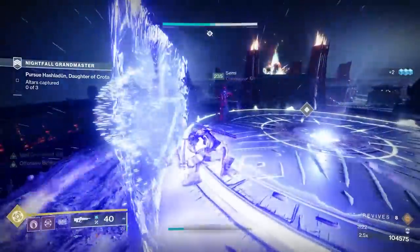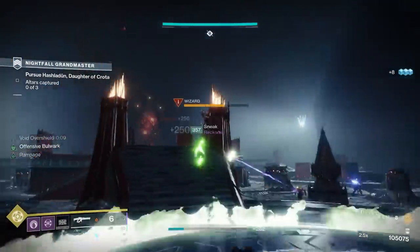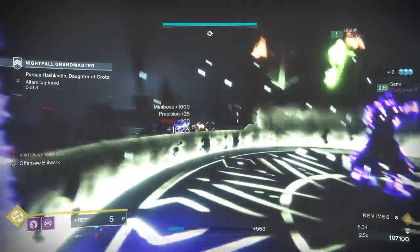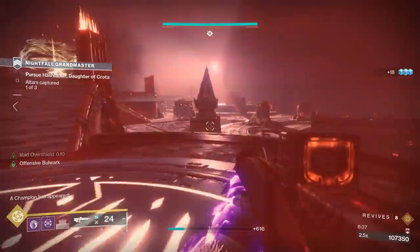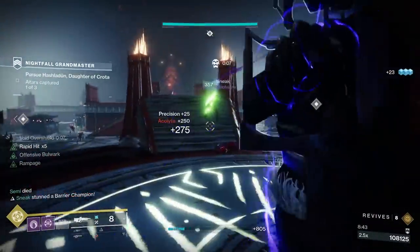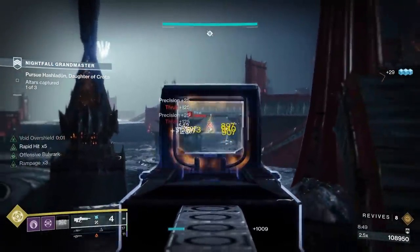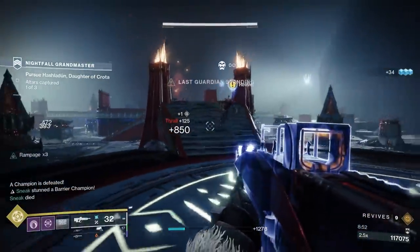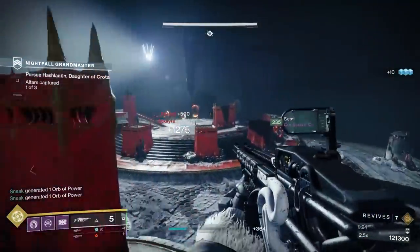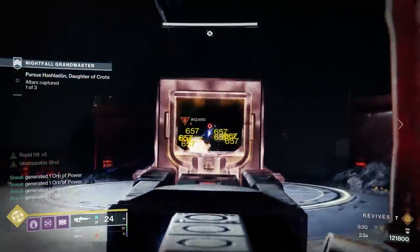Overall, the Scarlet Keep does not really get challenging until the end and even then, it's something you can take at your own pace. The boss room is really the only part I would consider difficult. A lot of this strike is broken into parts where your team has to do stuff together that you would normally split up in the normal version. The orbs at the beginning and the plates in the middle are the two parts I'm mainly talking about. As long as you move as a group, none of this should be that difficult. After the orb section, there's a decent amount of enemies on the bridge including an unstoppable ogre, but this is nothing that a super and a pulse rifle can't solve.